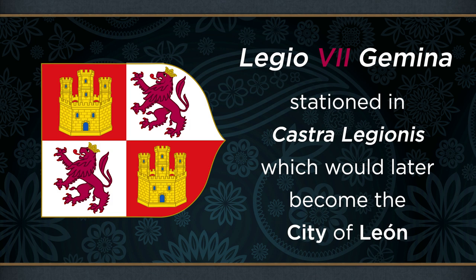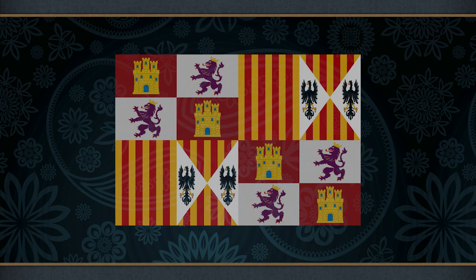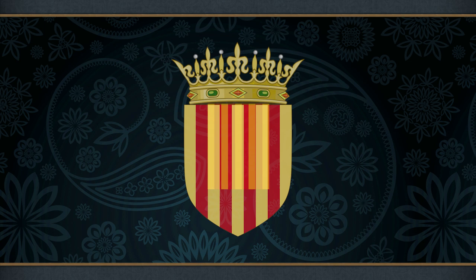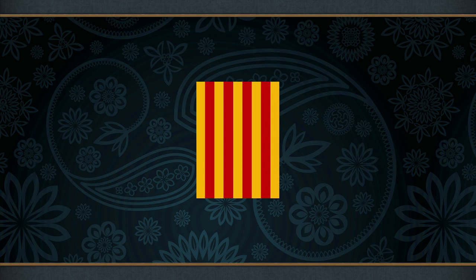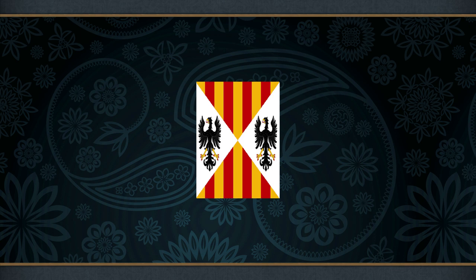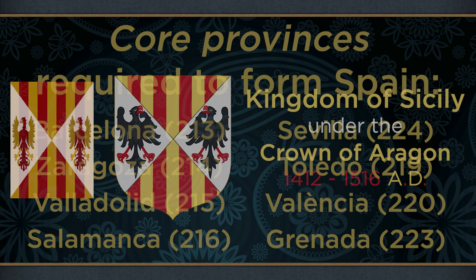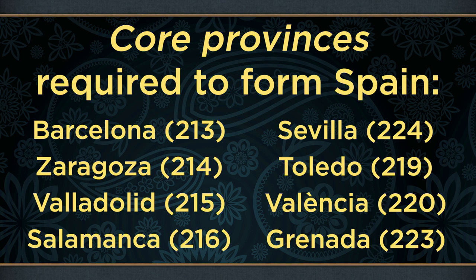Returning to the Spanish flag, the second and third quarters are taken from the coat of arms of Ferdinand II of Aragon. These arms have two distinct components: the first is four red bars on a gold field, taken from the coat of arms of Aragon. The second element also includes these four bars, but adds two black eagles displayed, each in a white chevron — taken from the coat of arms of the Kingdom of Sicily, which was in personal union under the crown of Aragon from 1412 onwards. As Sicily is not required to form Spain in EU4, it could be argued these arms are rather misplaced, but finding similarly fitting historical arms may have proved a challenge.